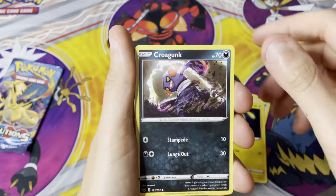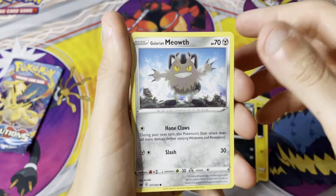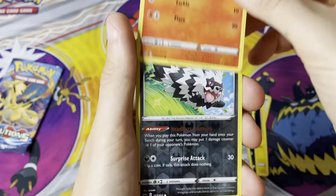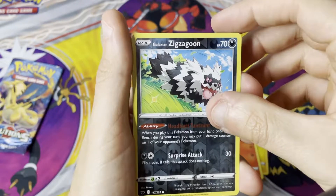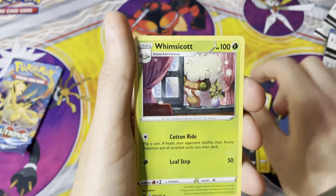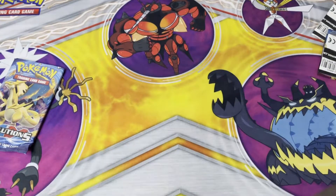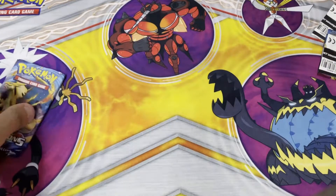Chinchou, Krogunk, Galarian Meowth, a very cute Scorbunny — this was the one that was in the 25th anniversary. A reverse Zigzagoon and a Whimsicott for the rare. Not too much luck in these three, but here it is.